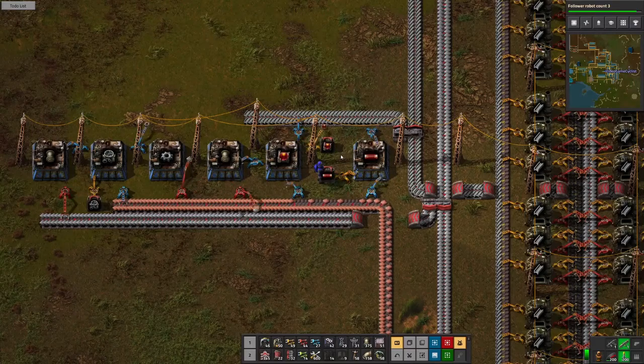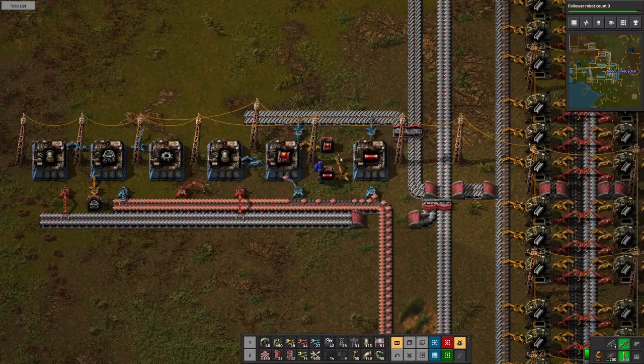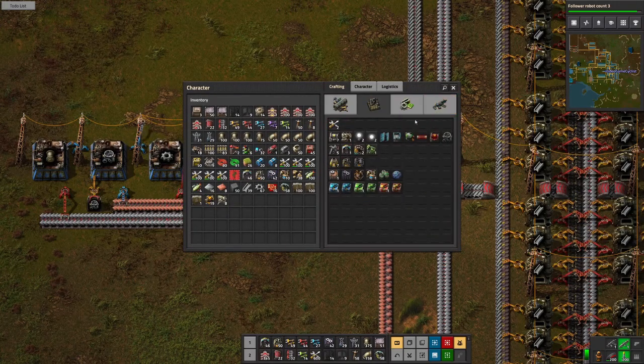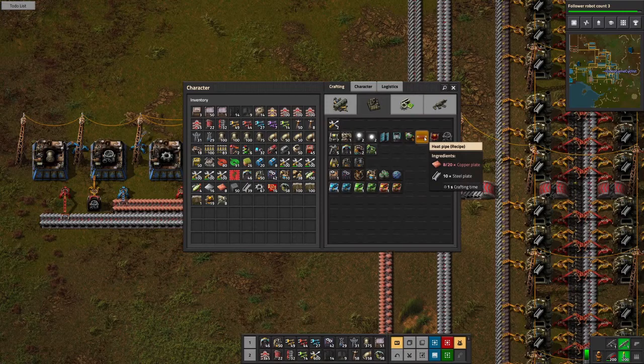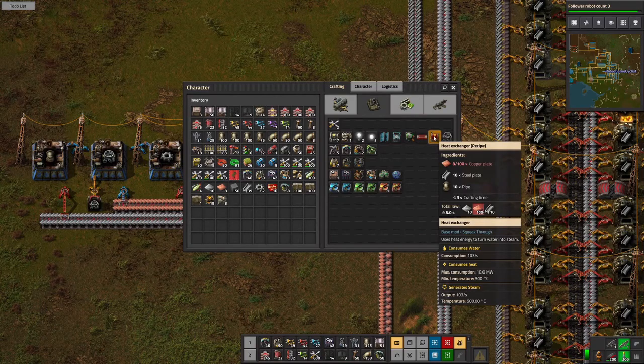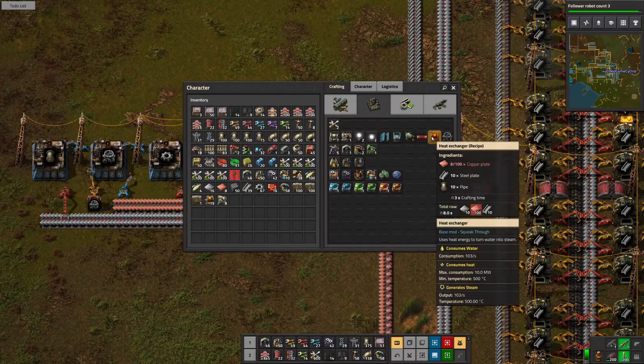It's a stack of 10 for that. We'll get one more going and see what happens. Let's think through this: the nuclear reactor generates heat, heat pipes conduct the heat, the heat exchanger uses heat energy to turn water into steam. The heat must travel through the pipes into the exchanger to produce heat, and then it turns into steam with water input — oh crap, we'll have to make sure we can get some water.